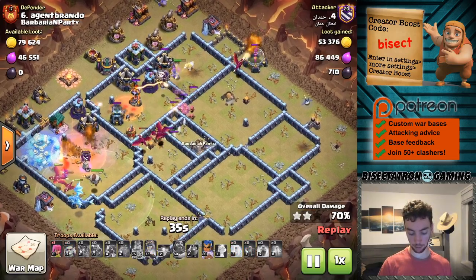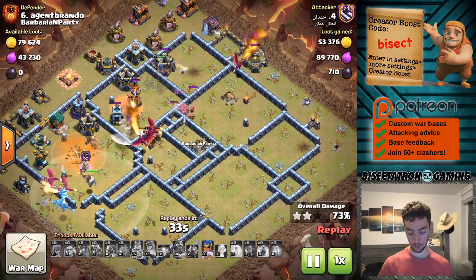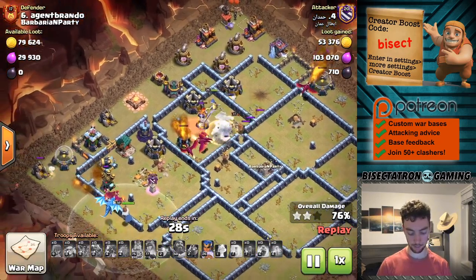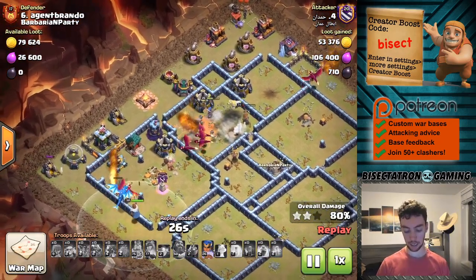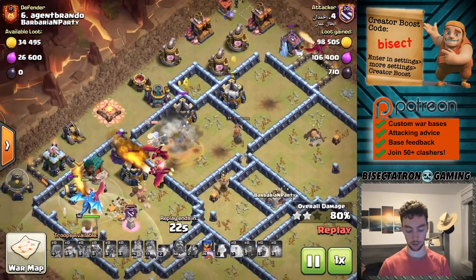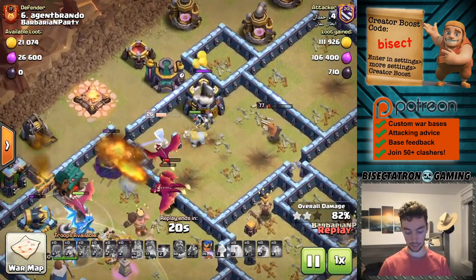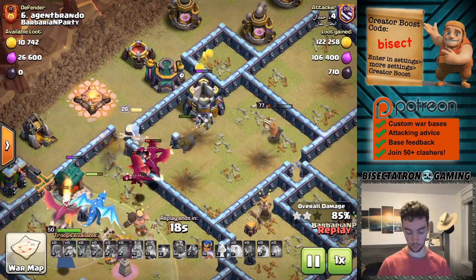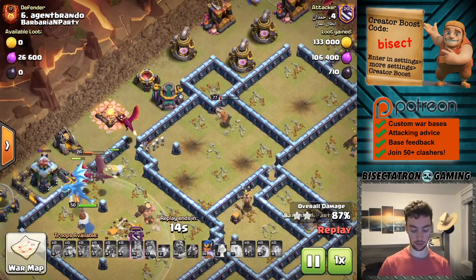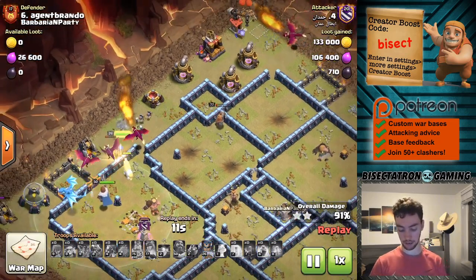And of course the Royal Champion coming in to kind of clean things up. In this case only two pets were used — looks like the Pony and Lassie, that Pekka-looking thing. The Pony's still alive, I think following the Royal Champion. That's pretty cool. And it actually has quite a bit of healing even at level one — I think close to a healer if not more. So pretty cool stuff.